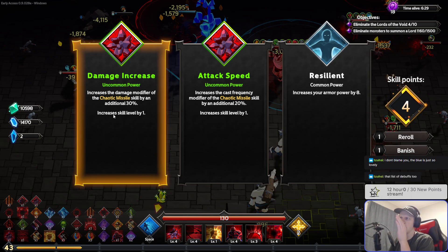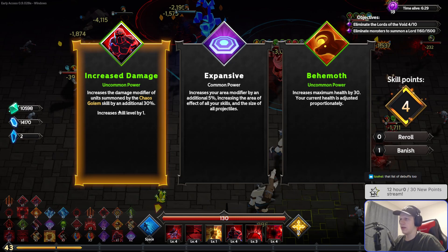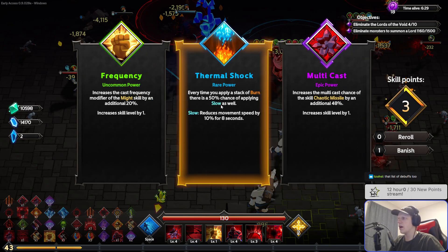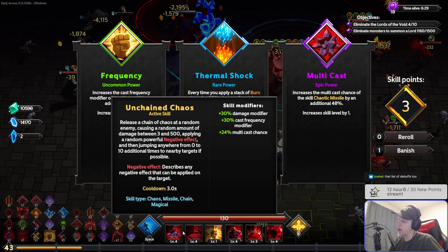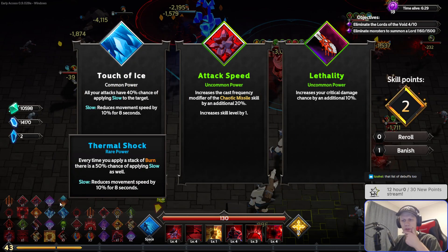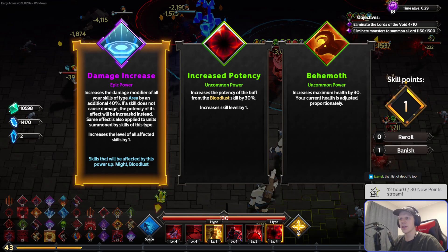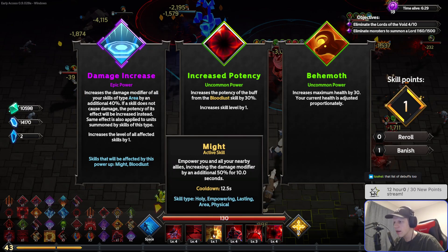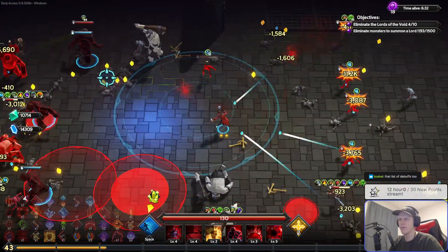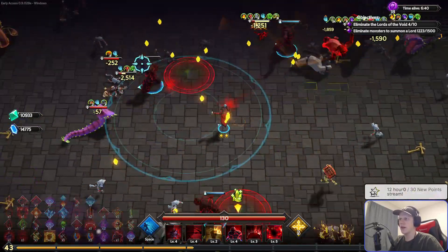The single green one — I don't like that, I'll reroll. I'll make my areas bigger when I do burn, might slow. Chaotic missile. I'll do the burn slow thing — I want all of those things, because then you do slow and there's a chance to do something else if you get all of them. Critical damage chance sounds good. Damage modifier of my area skills, it's also gonna empower this one. Yeah, 78 damage great.